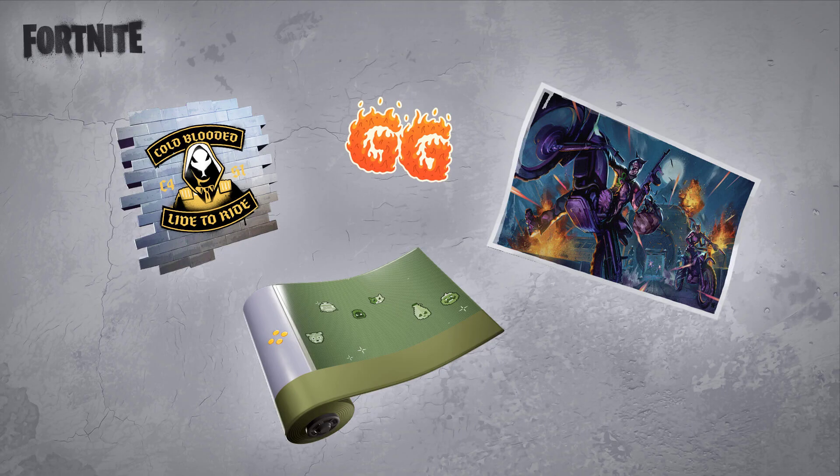For the second reward, which is the Lift to Ride spray shown on the left side of the image, all you have to do is invite a friend to participate — just invite someone you know to join this event.